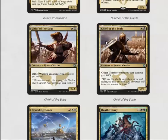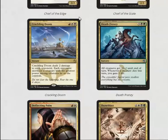Chief of the Edge and Chief of the Scale are good little black-white warriors — your warriors get either +1/+0 or +0/+1. They already have the buff neutrally built in, which is nice. It's hard to build a decent warrior deck but if you can pull it off these guys are fine. Chief of the Scale specifically as a 2/3 blocks all morphs all day every day, which is very relevant in this format.